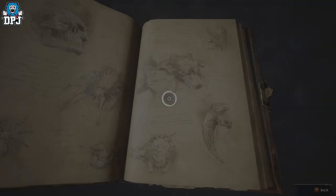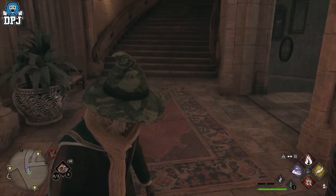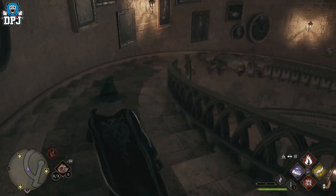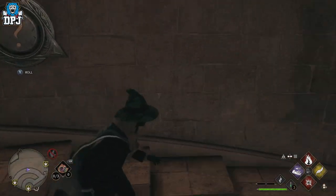From here you need to come back on yourself and come down the stairs. As you can see right here — pretty badass — the door is right there. There's one pad there.